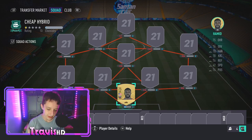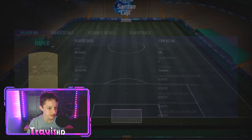Let's get into this cheap 8K hybrid team. Starting off from the MLS, we do have Hamid in goal. Basically this is for chemistry purposes only. He's 6'3", does the job — 400 coins. Cheapest pick.